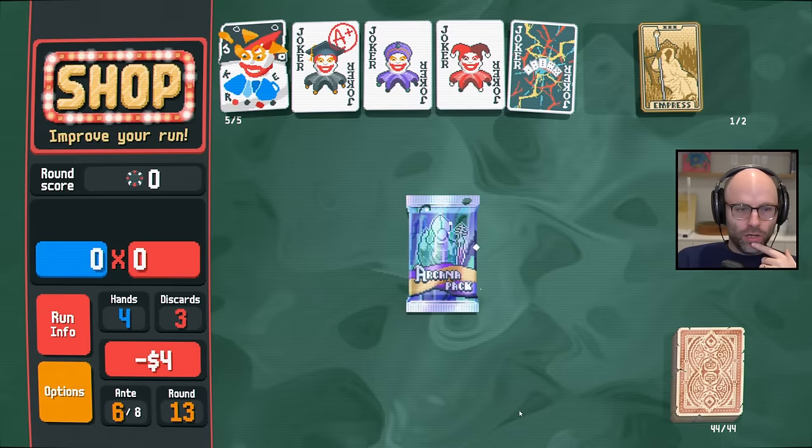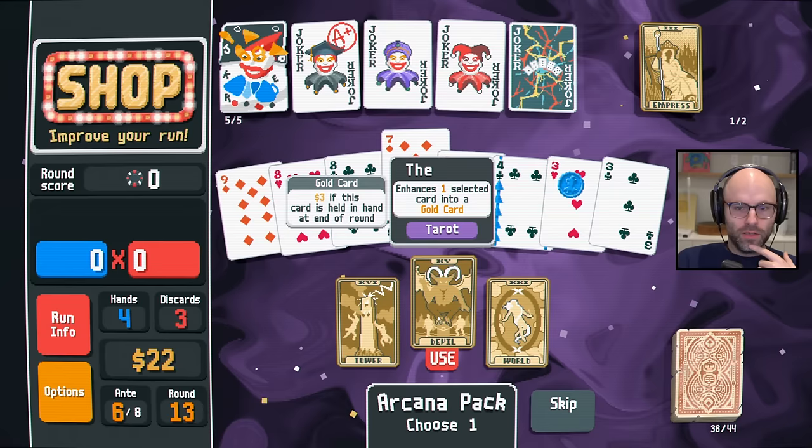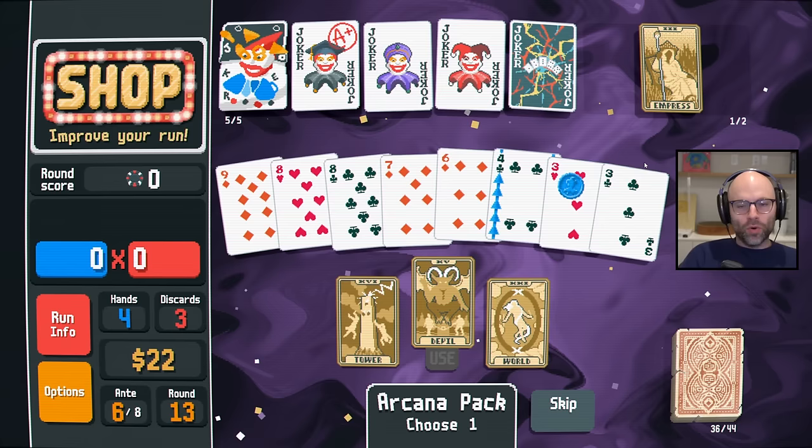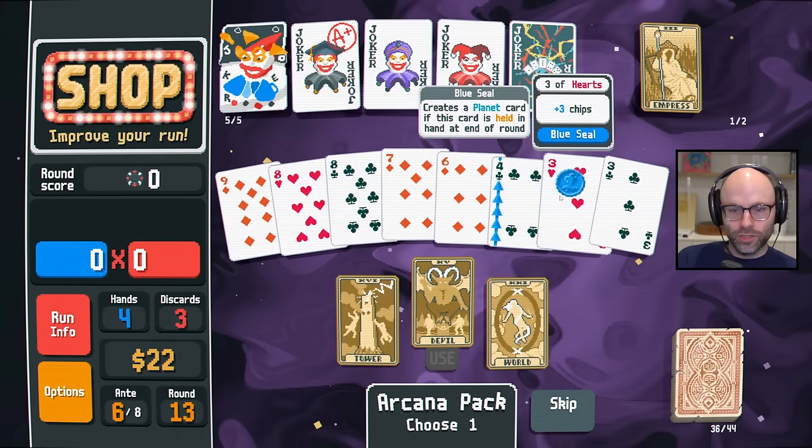Empress goes crazy. Hallucination is the first Joker to go, without a doubt. But I am really enjoying how it's synergizing with Fortune Teller right now — you won't hear me say that all that often. There are two schools of thought: don't use Empress now because we can use it to get immediate score on our next battle, or use it now so you can carry two tarot cards into the next battle instead. I'm going to use it in the next battle.